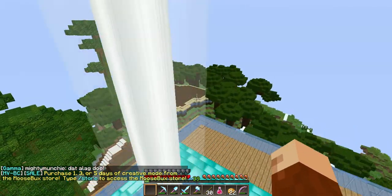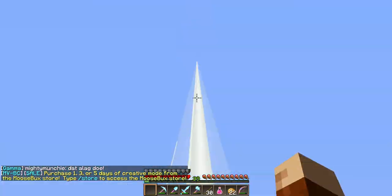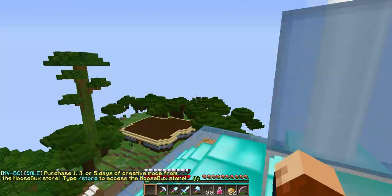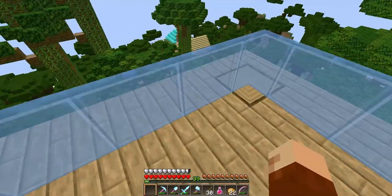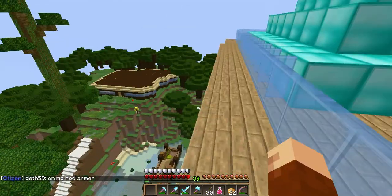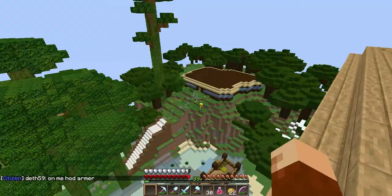We have this glass here because when the new update comes out, this will be blue. I think this server is actually on the 1.8 update, because if you go to the public mine, they have like the floating letters, and I think that's only the 1.8 update.